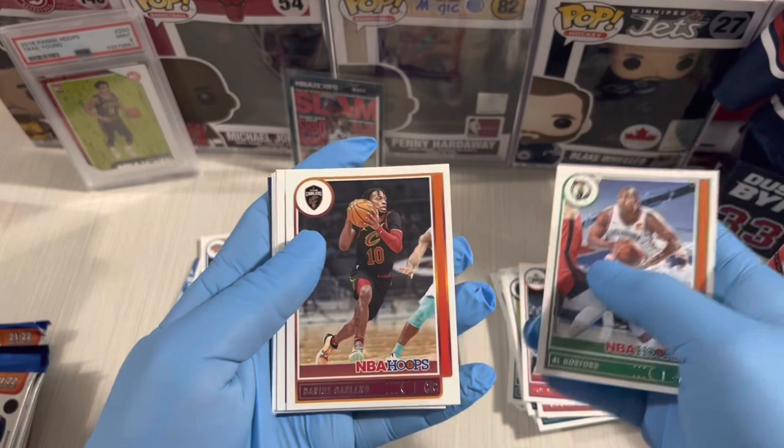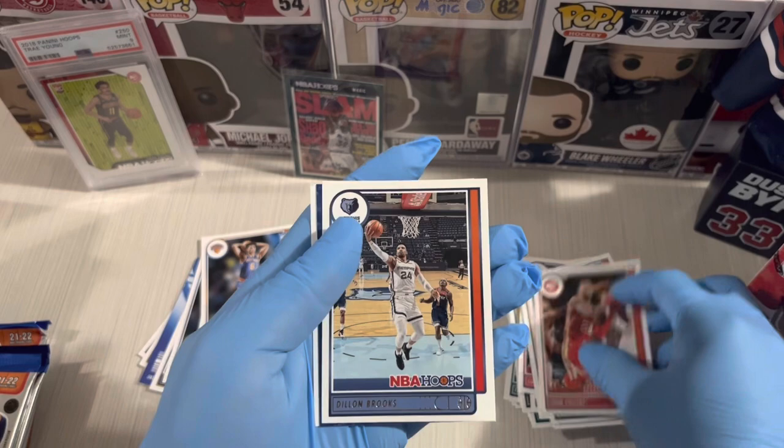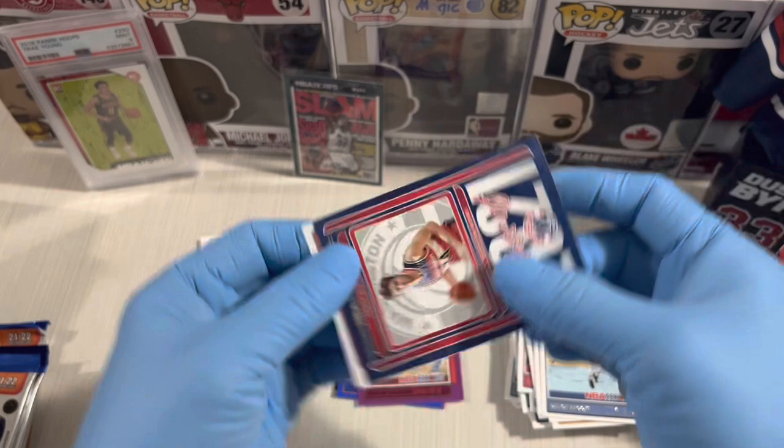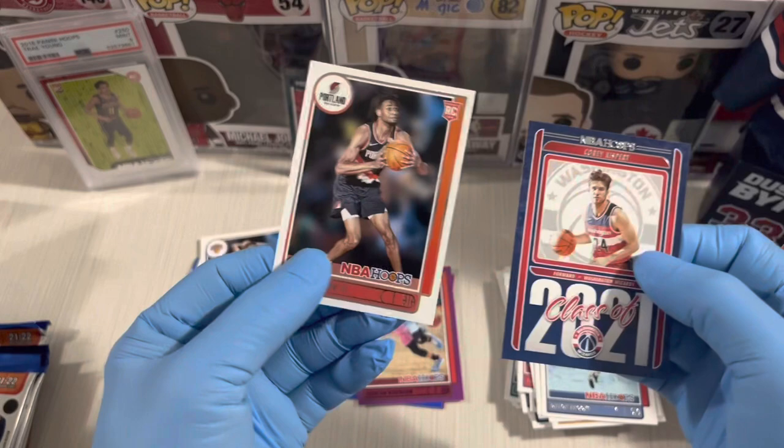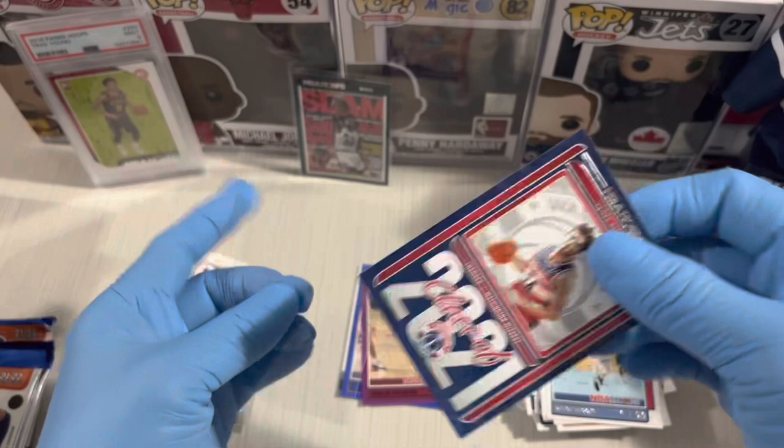Horford, Plumlee — that one's upside down — John Collins, Dylan Brooks, and Corey Kispert, class of 2021 rookie — not bad. Last card is Greg Brown, Detroit, class of 2021. Corey Kispert, nice insert.